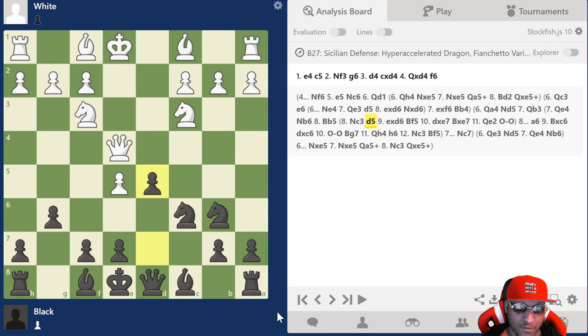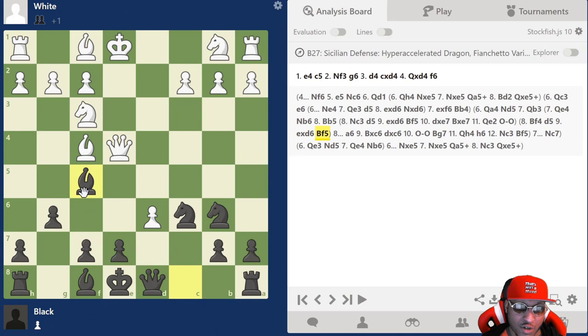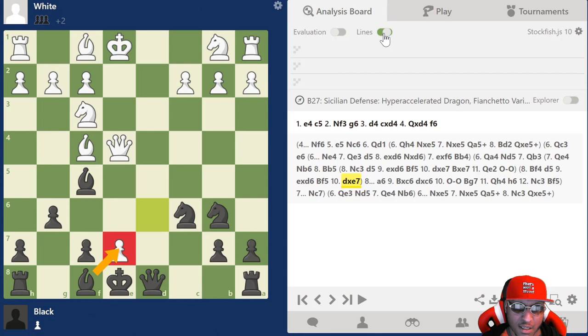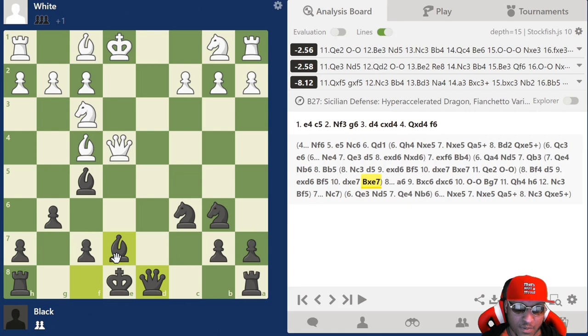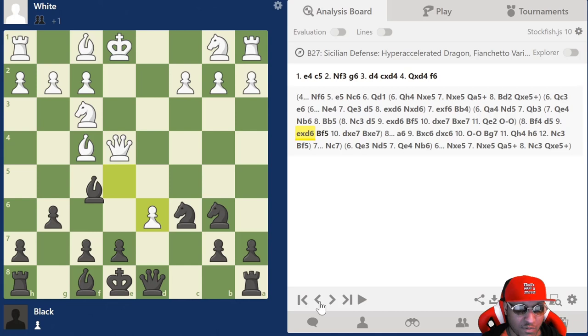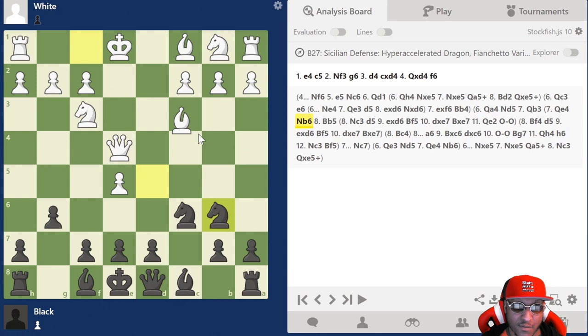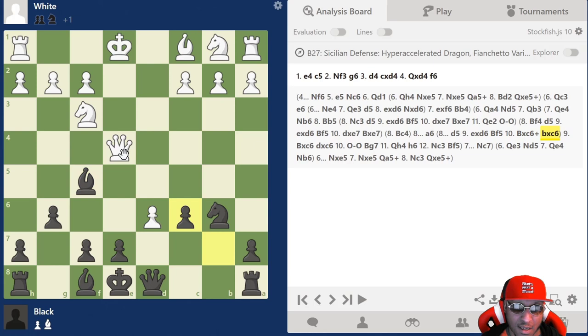After bishop f5 it's a very nice pawn sack. Bishop f4 is another move — after bishop f4 we still go d5, then pawn sacrifice bishop f5. If they go d takes e7 we actually play bishop takes e7, which is a little better to avoid dropping material. Then castles with the same mindset — rook e8, knight b4 in the mix. I played this for a long time with a lot of success. Bishop b5 does stop d5 though, so pay attention to that — if bishop b5 then d5 can be played but after en passant it's not the same.